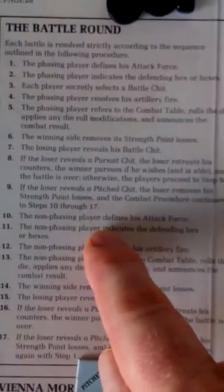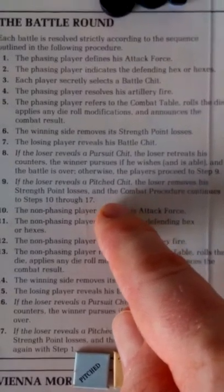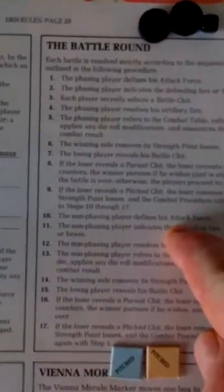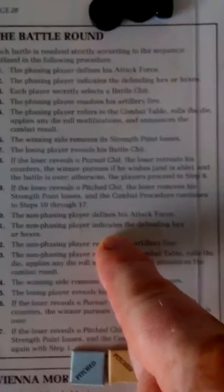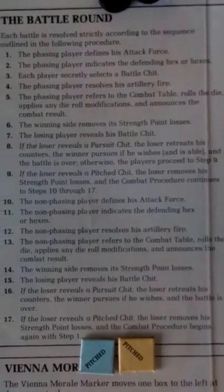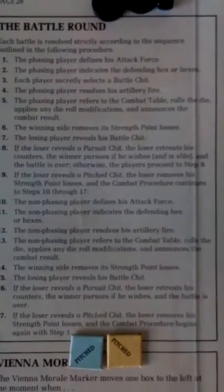Now because it's a pitch battle we continue. The non-phasing player defines his attack force, but he's only got one possibility there. He indicates the defending hex or hexes — so if there was a multi-hex force attacking he wouldn't have to attack all of them. He resolves his artillery fire — he has none. He refers to the combat table, rolls the die, and applies any die roll modifications and announces the combat result.